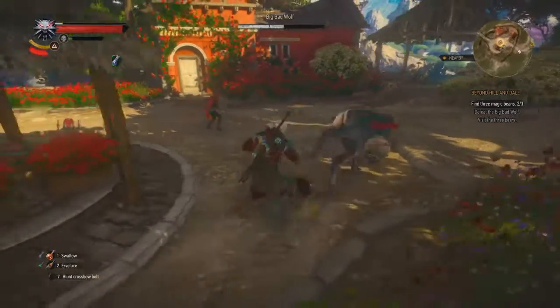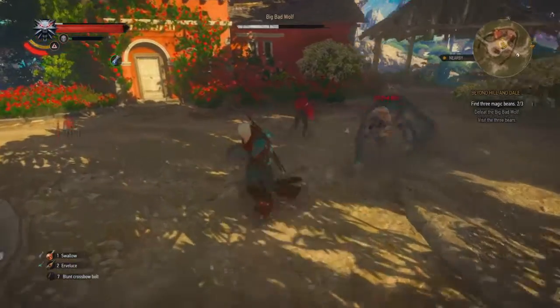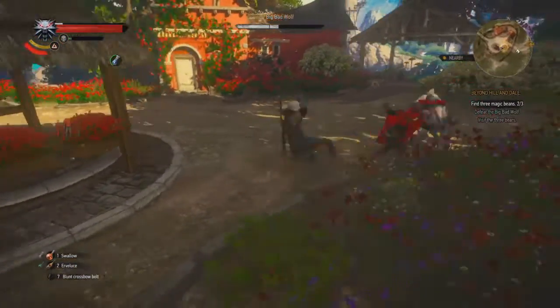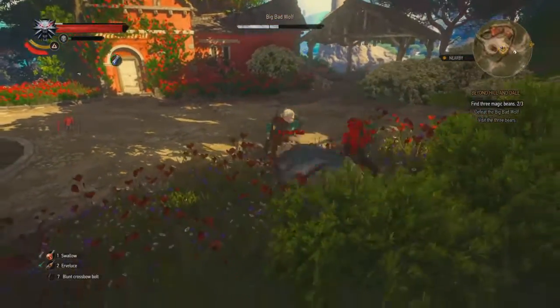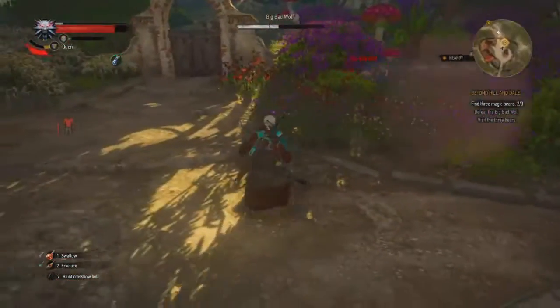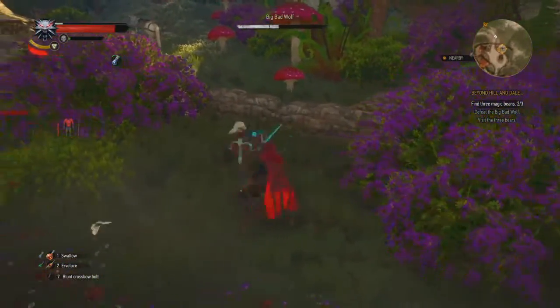So this is basically a werewolf — a bigger werewolf version. He has new movement and he's actually quite fast, but he cannot do anything. My build is just too tanky, even on Deathmarch he cannot do anything.